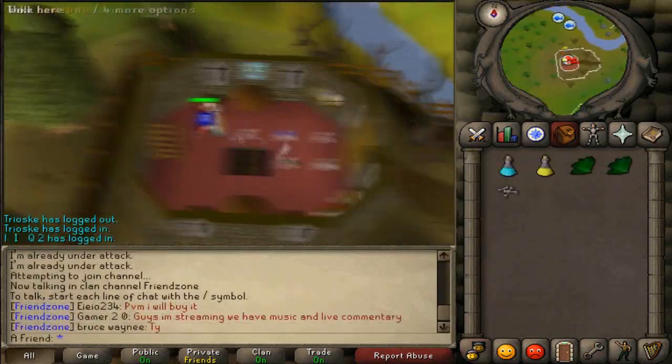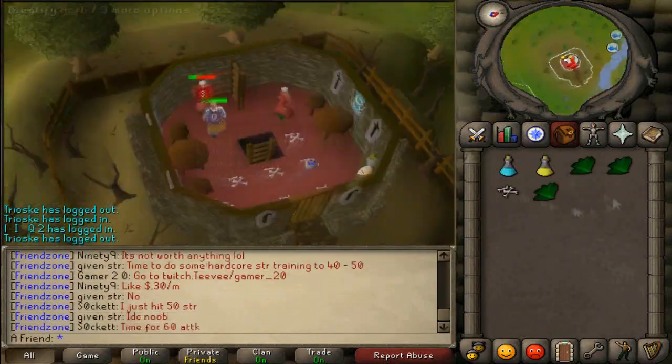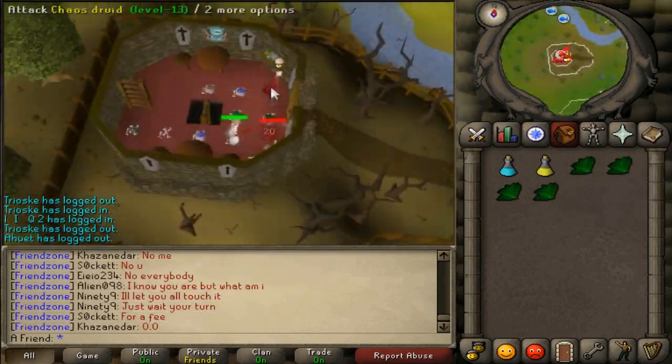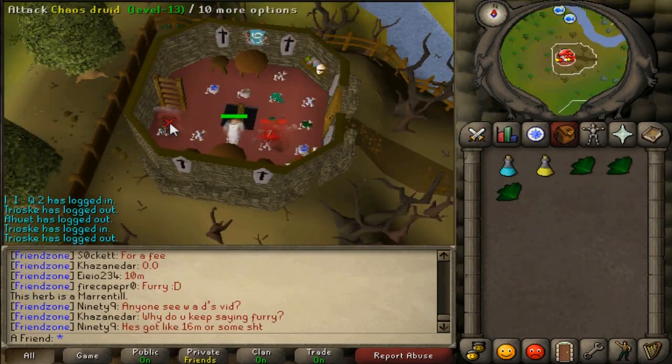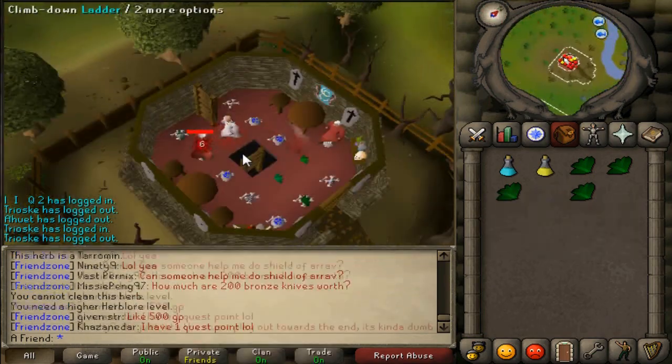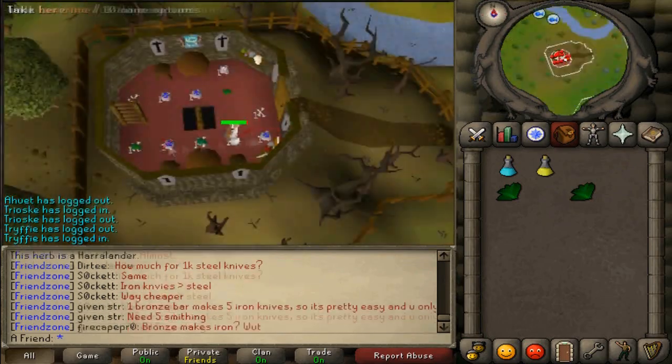Hello guys and welcome to loot from 10 hours of chaos druids. Chaos druids at the moment are very popular to kill because people are low level combat and druids give you lots of cash and experience per hour, so it's a very attractive spot.